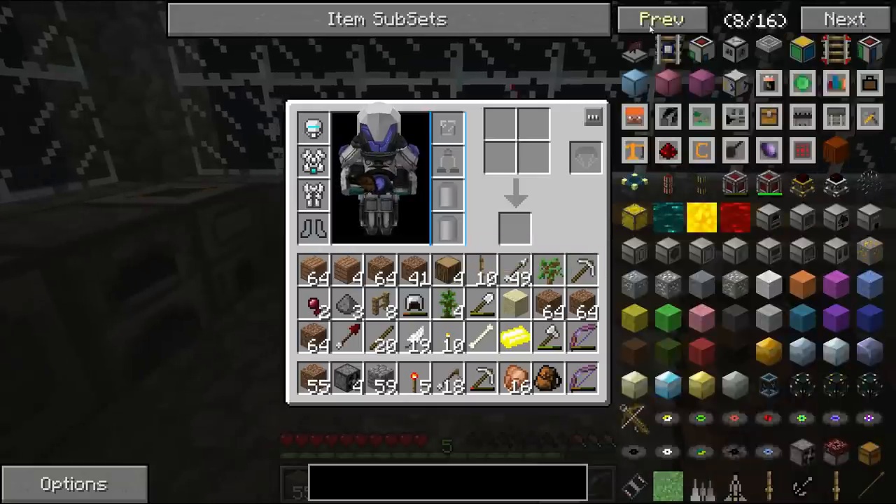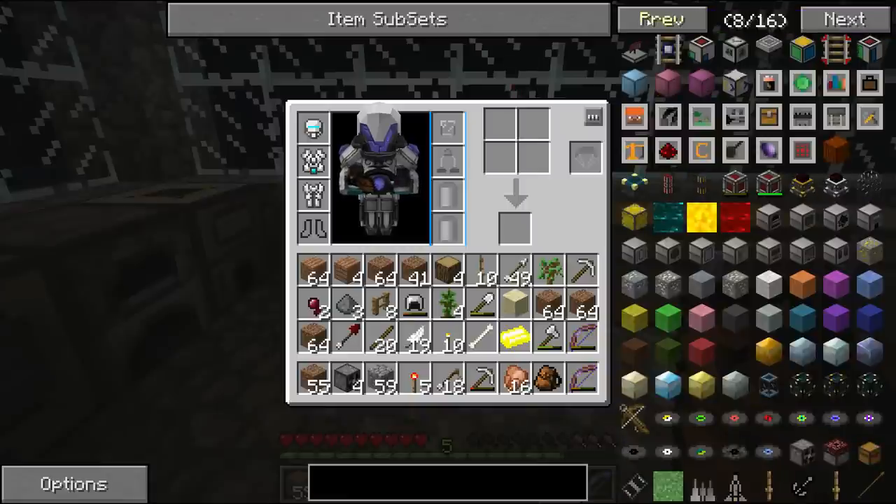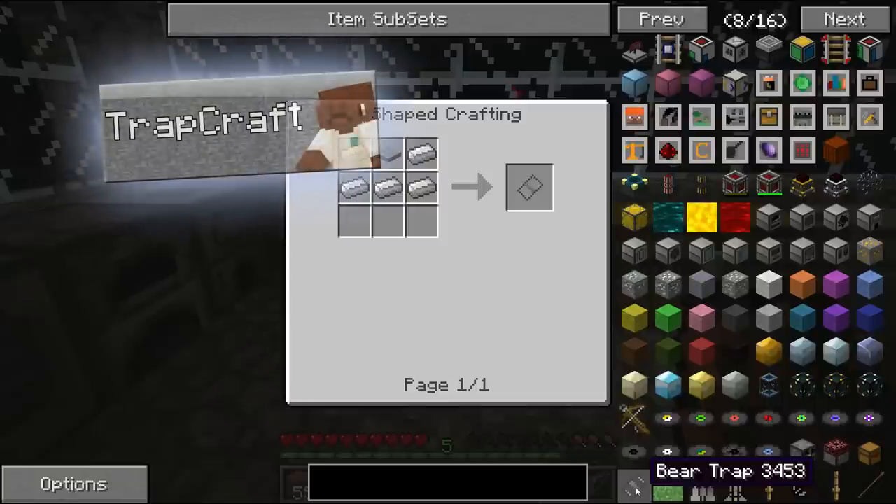You can also set it to destroy land if you so wish. You've got weapons like flails, hammers, battleaxes, and spears — all the good stuff.